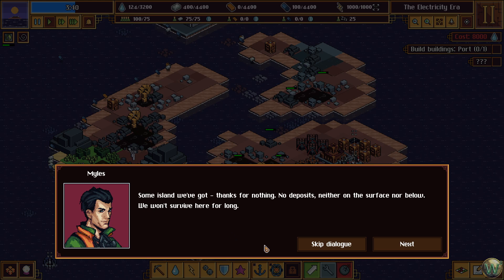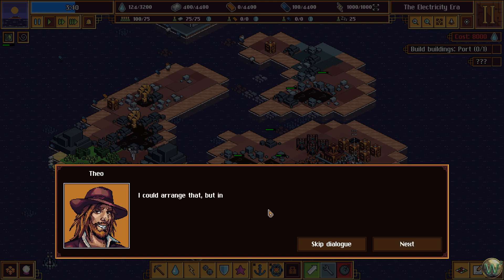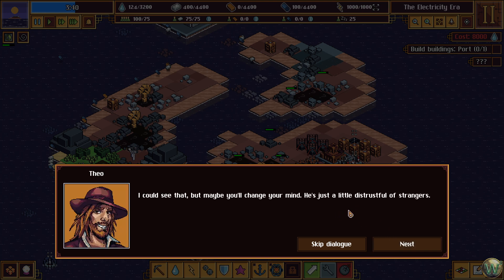Thanks for nothing. No deposits — neither on the surface nor below. We won't survive here for long. Sailors have different needs than you, miners. I'm sure Nicholas meant well. Let's say I believe you — could he at least sell us some resources in exchange for iron? I could arrange that, but in the meantime you need to build a port to enable the unloading of goods, and obviously you need to gather some of that iron for trading. I'll take care of the rest. To be honest, I don't feel like negotiating with their boss — I didn't take a liking to him. I could see that, but maybe you'll change your mind. He's just a little distrustful of strangers.